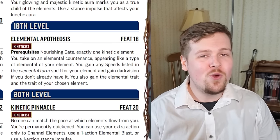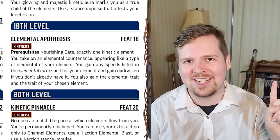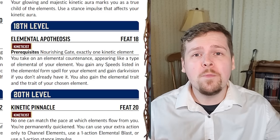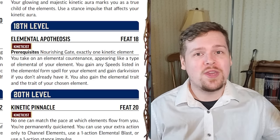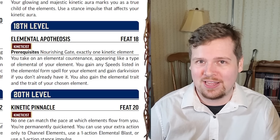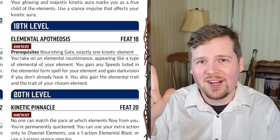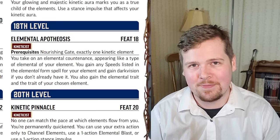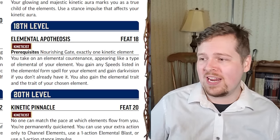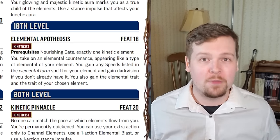Elemental apotheosis: if you are still at level 18 a single pure gate kineticist and have the nourishing gate feat, you become part elemental. You gain the elemental trait and the trait associated with your element. You also gain darkvision if you don't have it already, and all speeds associated with an element of your type. This is based on the elemental form spell — so an air elemental form gains a fly speed, meaning at level 18 an air kineticist with elemental apotheosis has permanent flight.